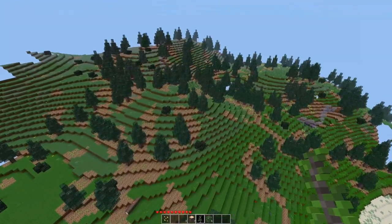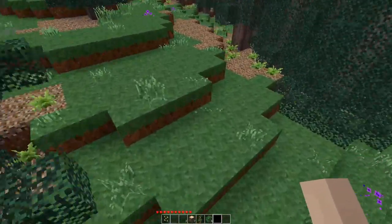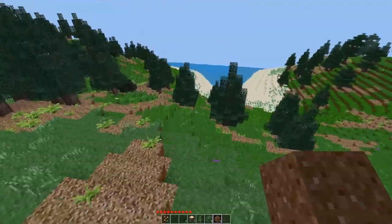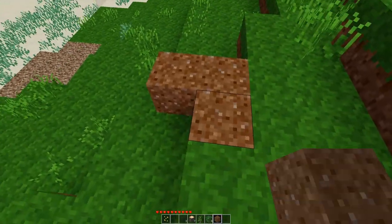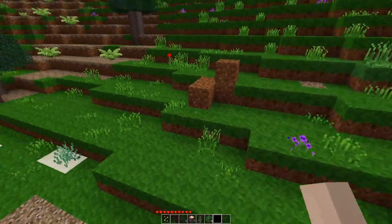That's pretty much this mod. Actually, let's show one last thing worth pointing out. Of course, when you dig dirt you get dirt. But as the grass spreads, it will keep the color of the surrounding area.